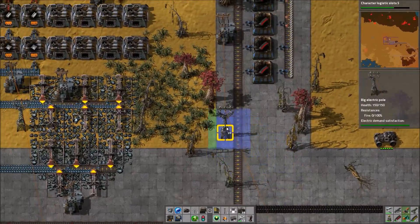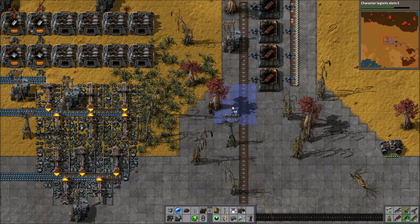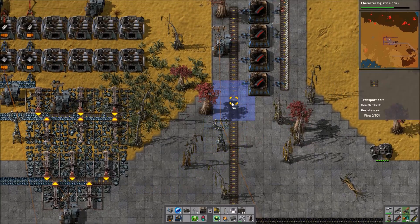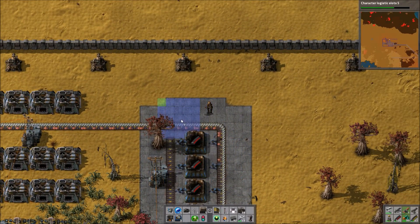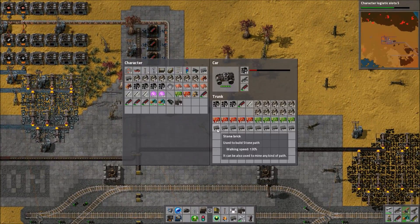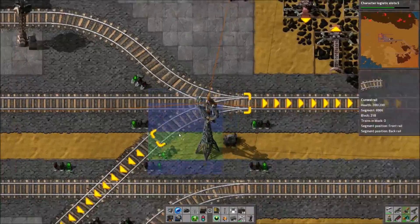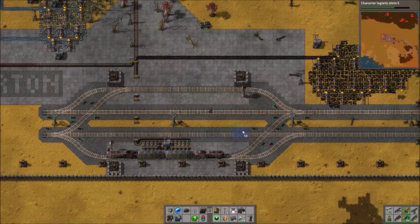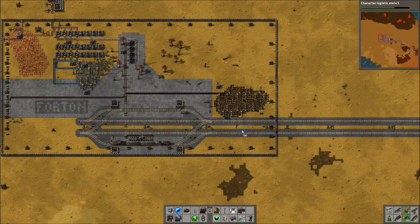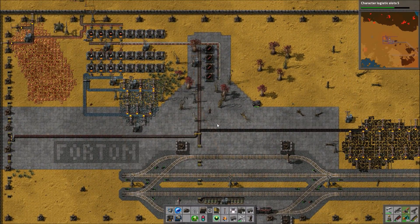It comes down to a question of how we ultimately want to deal with the biters. Do we want to continue pushing them back and keeping them outside of the pollution range, or give up on that plan and just start letting them attack and weather them instead, setting up more defenses in our towns? I've got a bit of flooring done and used up all the remaining concrete, and we'll put in a little bit more stone brick to make the crossovers of the track look nicer.